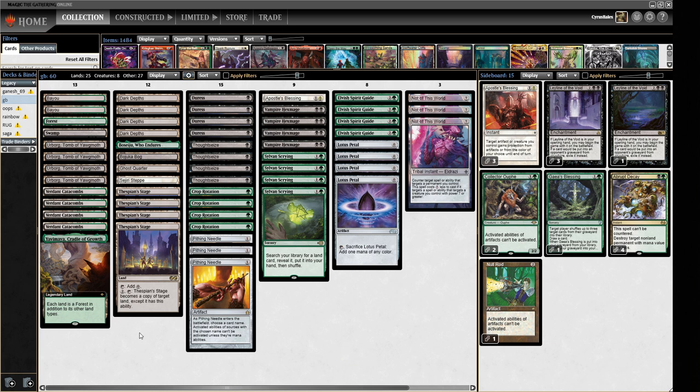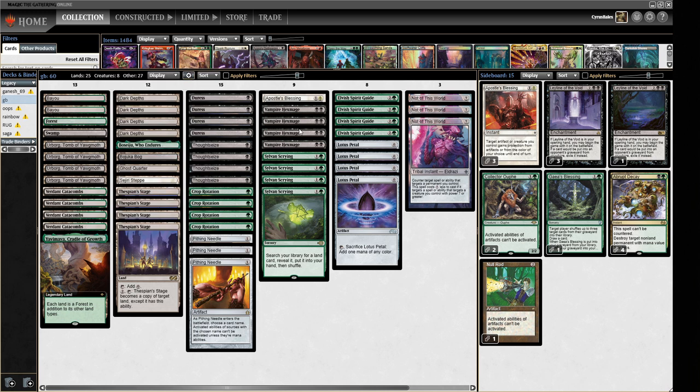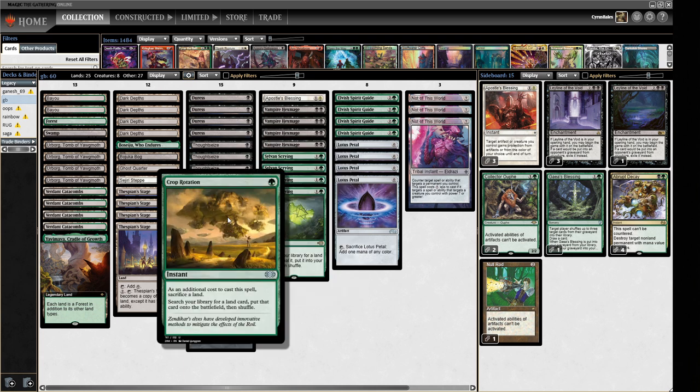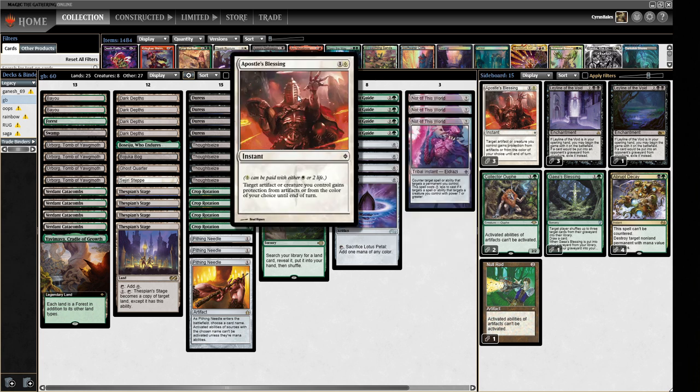For those uninitiated into the world of Green-Black Depths: we're trying to make a 20/20 using Dark Depths. To do this, we either remove all the counters with Hex Mage, or we copy it with Thespian's Stage — Thespian's Stage becomes a copy with no counters and becomes a 20/20. Then we swing and our opponent dies. To facilitate this, we have tutors in Sylvan Scrying and Crop Rotation, fast mana in Elvish Spirit Guide and Lotus Petal, and ways of making sure we connect via Duresses, Thoughtseizes, and today three Nots of This World and an Apostle's Blessing.